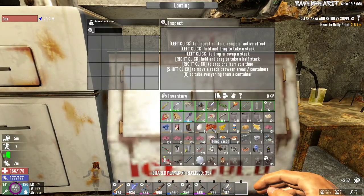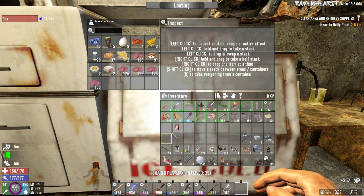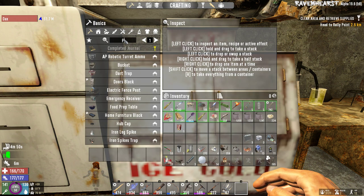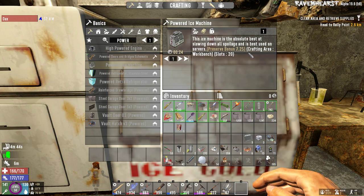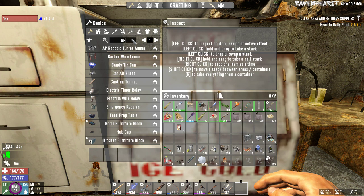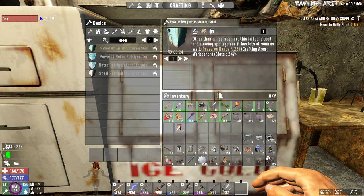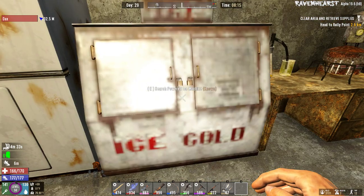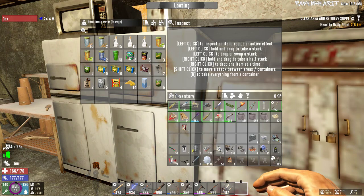Powered ice machine is down. Put in everything that spoils. You still can't stack. These need to be able to sort the inventory. Powered ice machine — if we look at the stats on this, it has a preserving bonus of 7.25. Powered refrigerator has 5.25. That's why I went with the ice machine — this has the best preserving bonus. So things will last hopefully significantly longer.